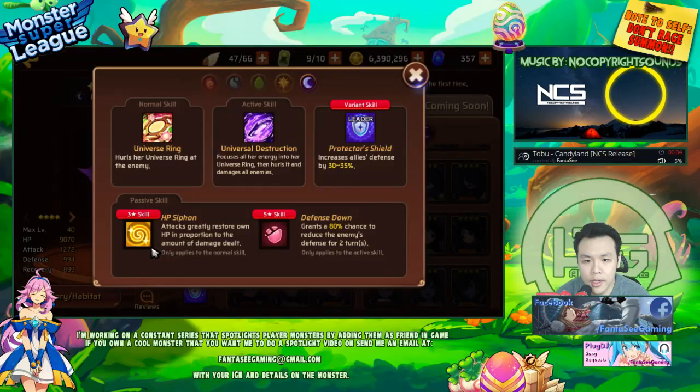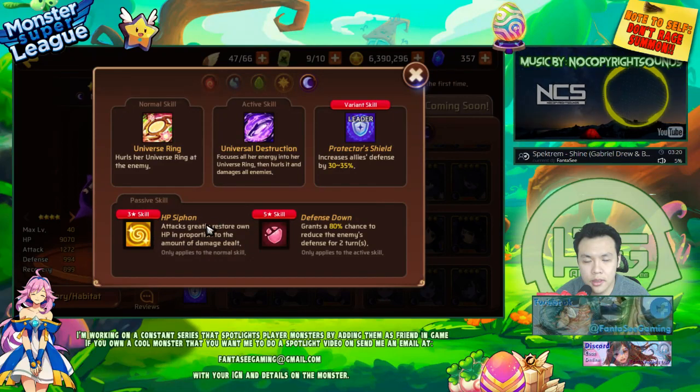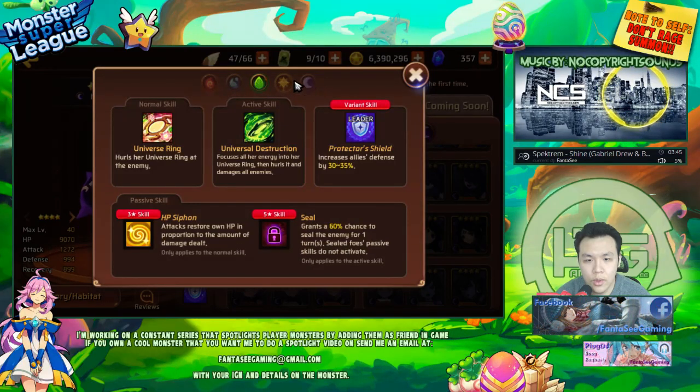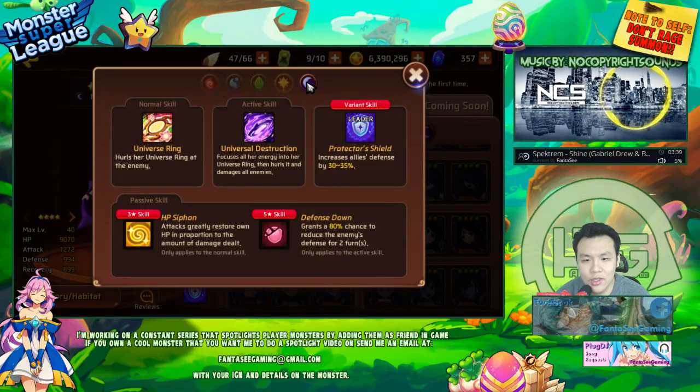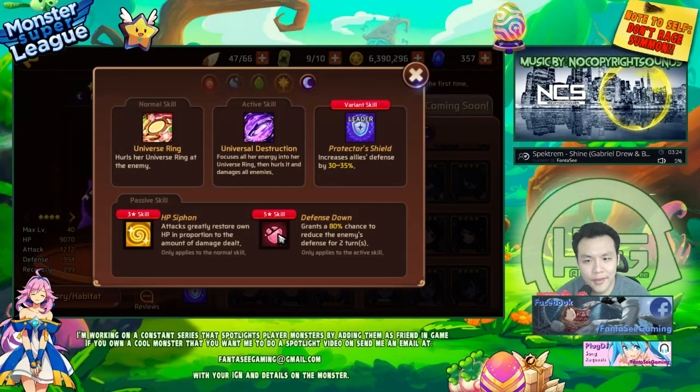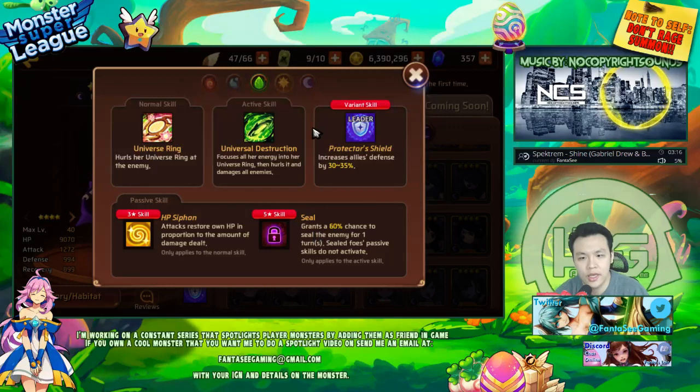The dark Neza has HP Siphon — it looks like a better version than the wood one, restoring HP greatly compared to just in proportion to damage dealt. She's dark type so she has that base 100% crit damage, meaning she'll heal a lot more. The dark one is in every way stronger than the wood one — the 80% Defense Down for two turns is also stronger than a 60% one-turn Seal.